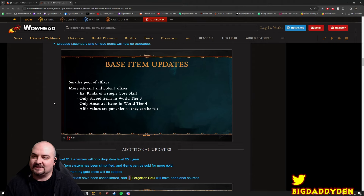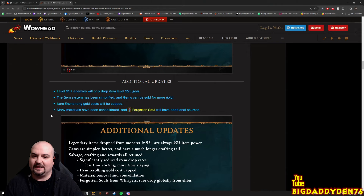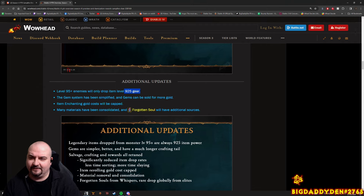Base item updates: smaller pool of affixes, more relevant potent affixes, ranks of single core skills, only sacred items in World Tier 3. Level 95 plus enemies will now only drop 925 gear, because you only want 925 power gear anyway. So from level 95 mobs up, they're always going to drop 925 loot - you don't have to keep farming specific bosses all the time for that 925 gear. That's a good change.